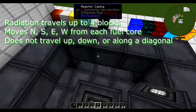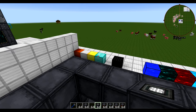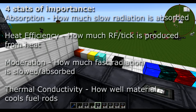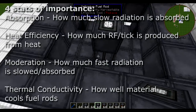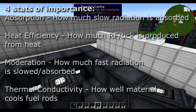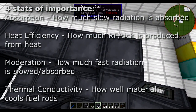The four stats to look at when considering these blocks: absorption — how much slow radiation is absorbed; heat efficiency — how much of that absorbed radiation can be turned into redstone flux per tick; moderation — how much fast radiation is slowed down; and thermal conductivity — how well it cools the fuel rods. Something you put next to a Yellorium fuel rod should have high thermal conductivity. Something near the reactor casing should have high heat efficiency, allowing more heat to warm up the casing and produce more power.